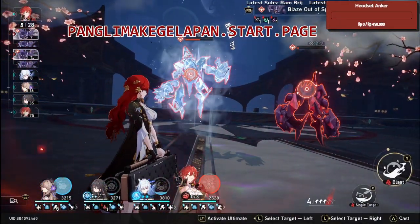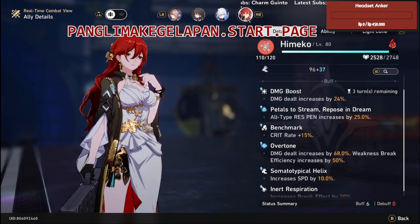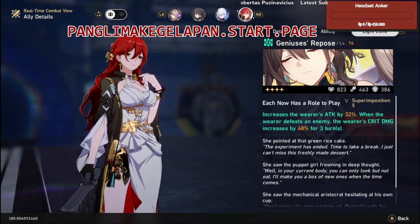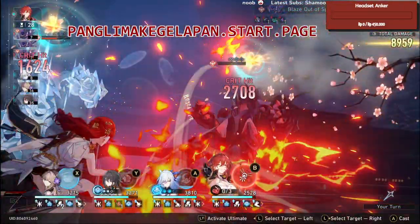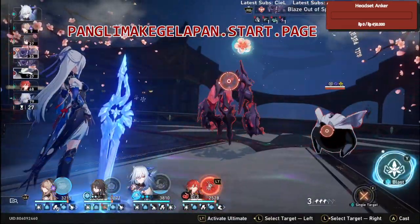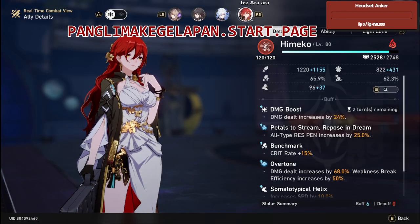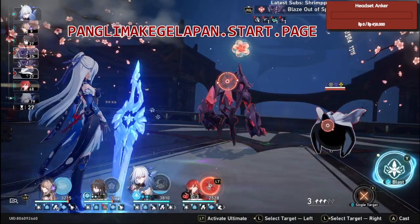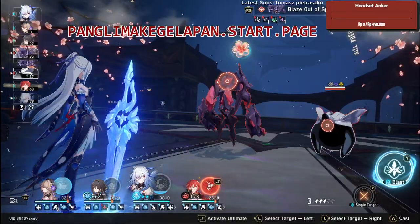We are gonna destroy the boss here. We need 48 crit damage so we're gonna use Himeko's attack. It's supposed to give us some crit but it's a bit RNG — I got it before but didn't this time. It's a little bit RNG but we are still good here.